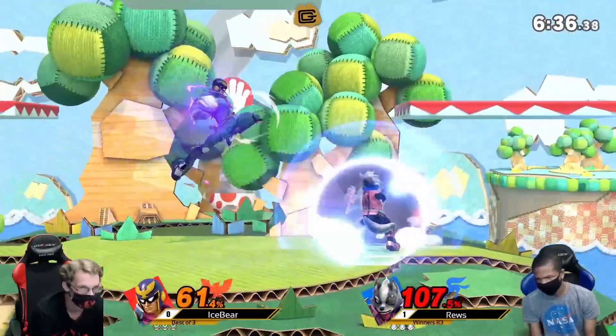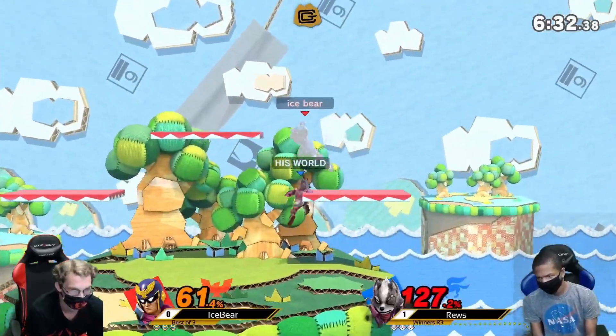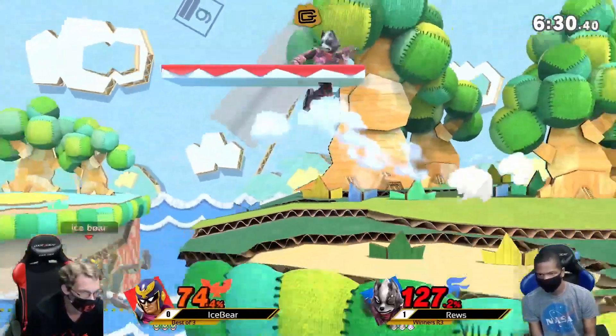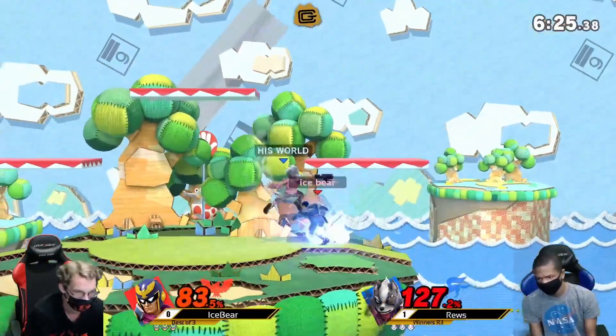Went for the two-frame down smash there but didn't quite get it — good attempt though. Gets the up-B there. Nice — got the air dodge. The move had pretty low lag so he can follow the air dodge. Good stuff — vantage state for Roos.